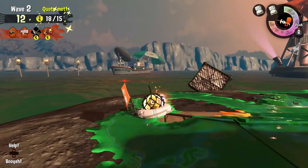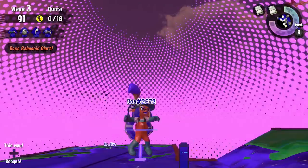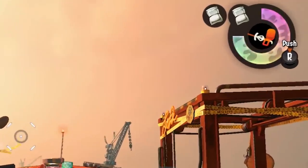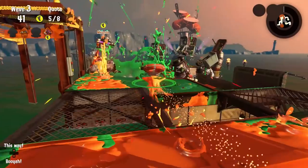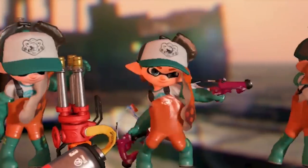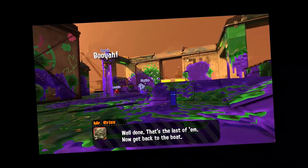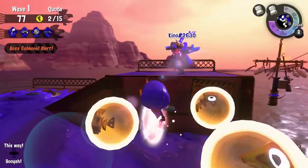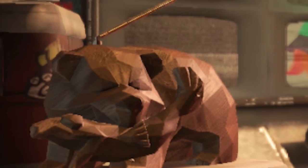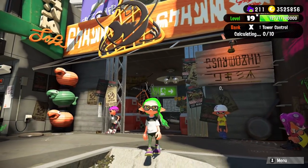Every time you play Salmon Run, Mr. Grizz gives you the same four specials: Inkjet, Stingray, Splashdown, and Bomb Rush. They work pretty similar to the way they do in normal battles, except you can only use them twice per run and you can't recharge them by inking turf. Mr. Grizz tells me a lot of his happy little workers aren't using their specials, or just saving them up for a party at the end of wave 3. It's almost as if they don't know how to properly use them — and it's almost as if Mr. Grizz never bothered to train them. I guess that's why I'm here, to officially give you your unofficial training on the Salmon Run specials.